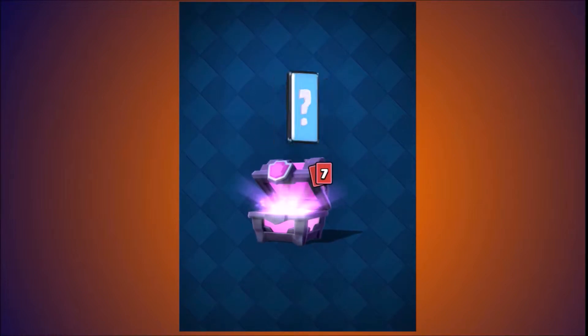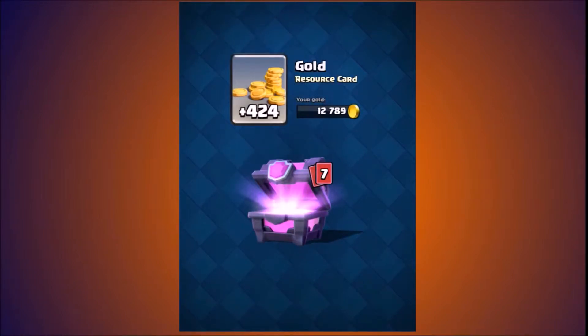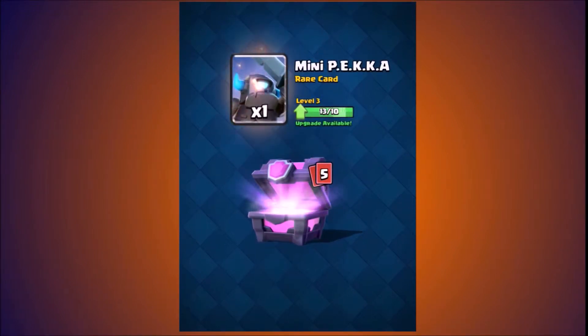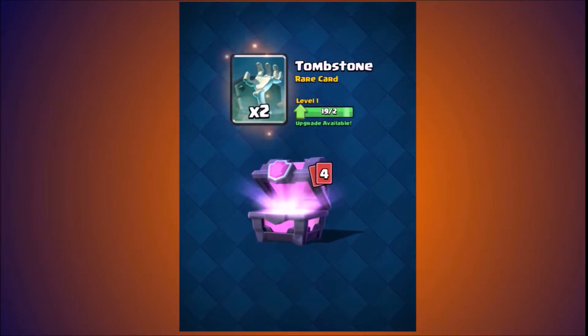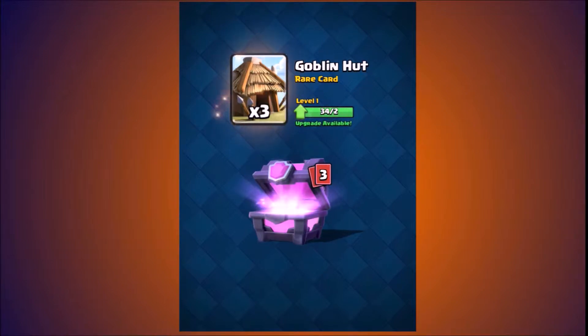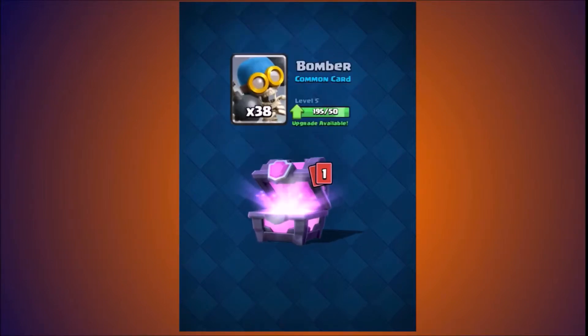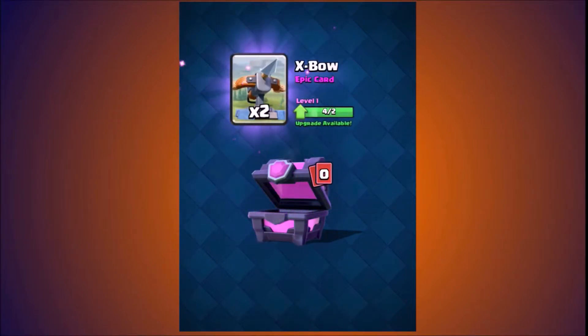Let's see what's inside — 424 gold, pretty nice. Let's see what else: one giant, all right! Mini Pekka — good, good. Tombstone, all right. I'm getting all rares right now. Goblin hut, rocket. 38 bombers — I use them now. And X-Bow, yes! X-Bow! That was pretty nice.